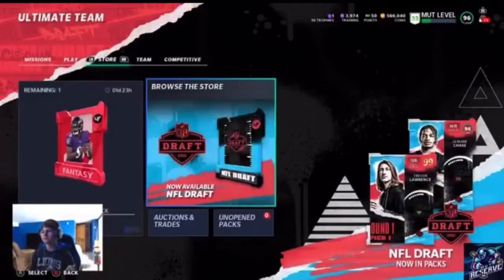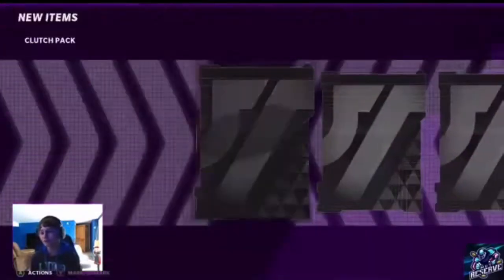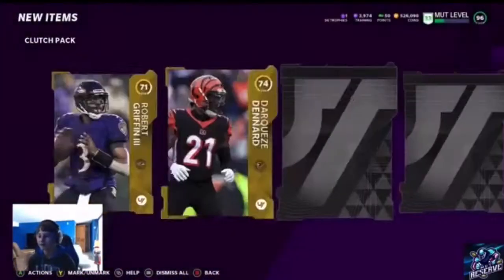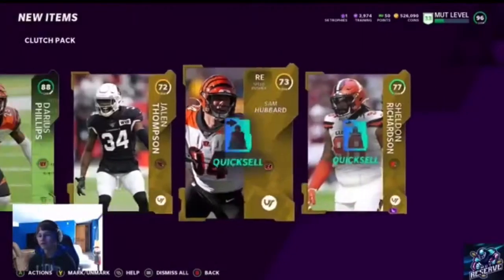Guys, Crimson Helix here back with you in another video. Today I'm going to be opening my personal favorite packs in the game — clutch packs. We got 10 of them, it's going to be 400,000 coins. These packs are normally good for me. Hopefully I can pull my first gold ticket out of a non-training variety pack. We're in the week 88 and there is Philip, so that's our big card.